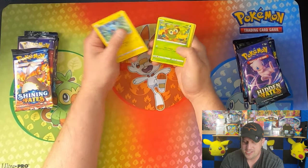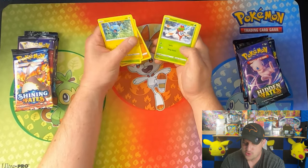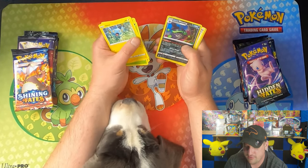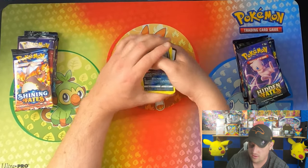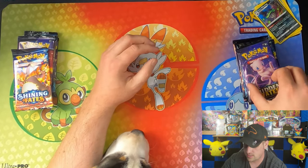Pack number one: we got a Shinx, a Grookey, Trapinch, Yanma, Koffing, Galarian Weezing, and Boss's Order. No shiny hit there.